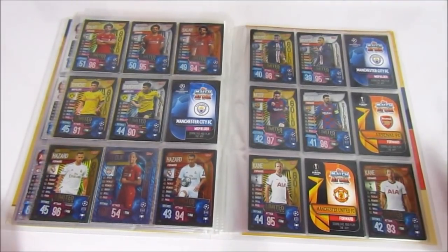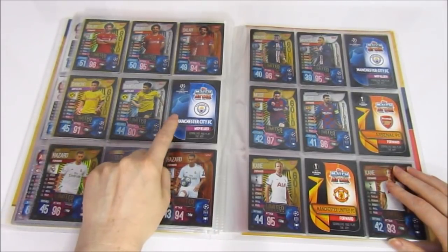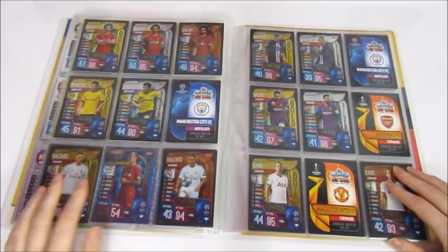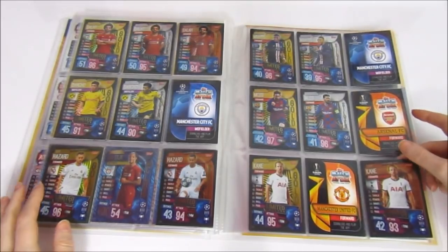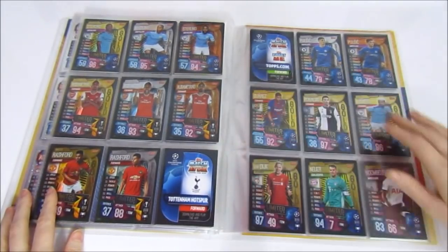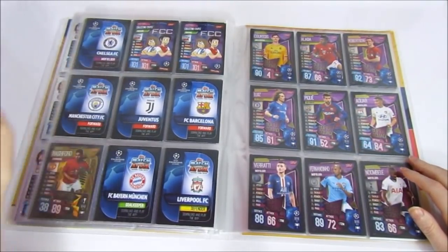Moving on to limited editions — we're doing pretty well and have been lucky. The Salah we managed to get early from the Swap and Blade Tour. We still need the Bronze Sancho but that should be coming soon. The mysterious Silver Hazard was supposed to be out in August but never arrived — it'll probably come out in the New Year. The Silver Kane from the Mini Tin has eluded us too — no silver at all, just golds and bronzes. The rest we're waiting to be released. We have complete Aubameyangs, complete Sterlings, just need two more.